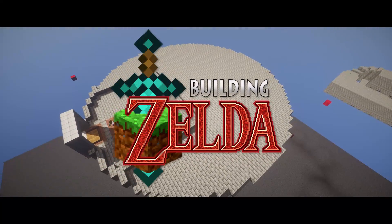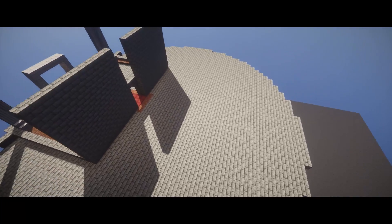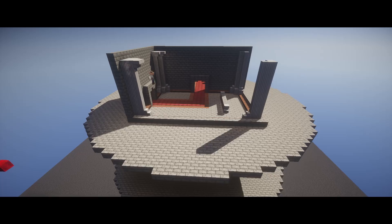Hey everybody, my name is SWChris, I'm from SWCity, and today we're building the interior of Hyrule Castle Tower, where Link rushes to stop Aghanim from sending Zelda to the Dark World.